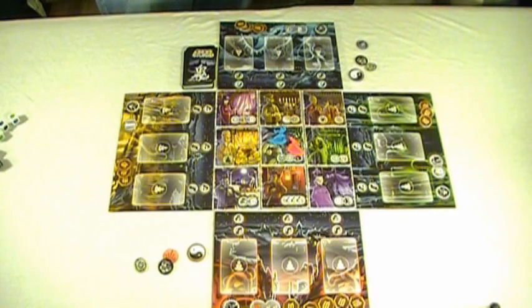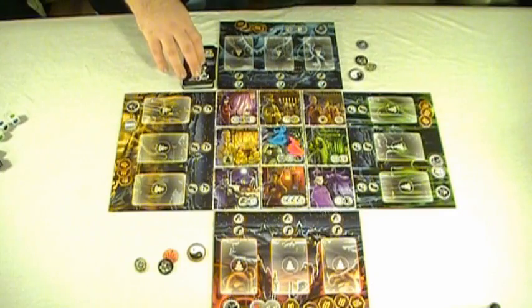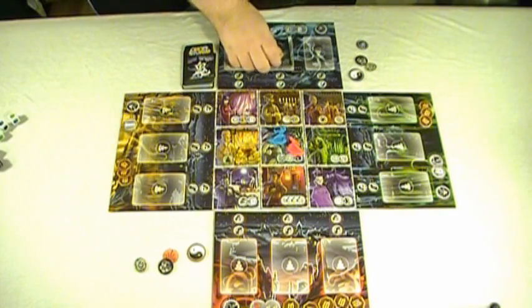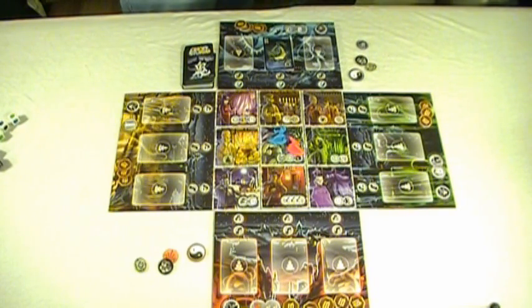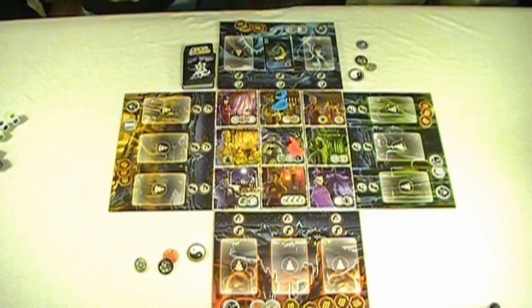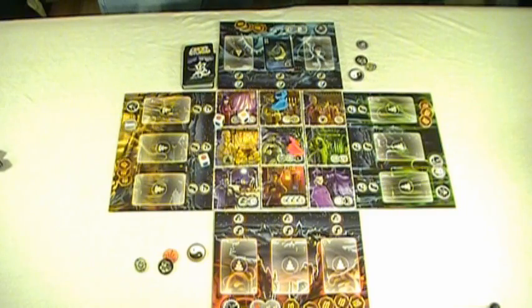We are at the start of the game now, and I'm going first. The first thing I have to do is execute any ghost actions, although there aren't any right now because I don't have any ghosts on my board and I don't have to take damage. However, I do have to draw a ghost card. The top card happens to be a blue card, so that goes onto my player board because I am the blue player. Next, I'm going to move to this space and attempt to exorcise the ghost here. I roll all three dice — unfortunately I haven't gotten any blue results, so I'm unable to exorcise the ghost this turn.